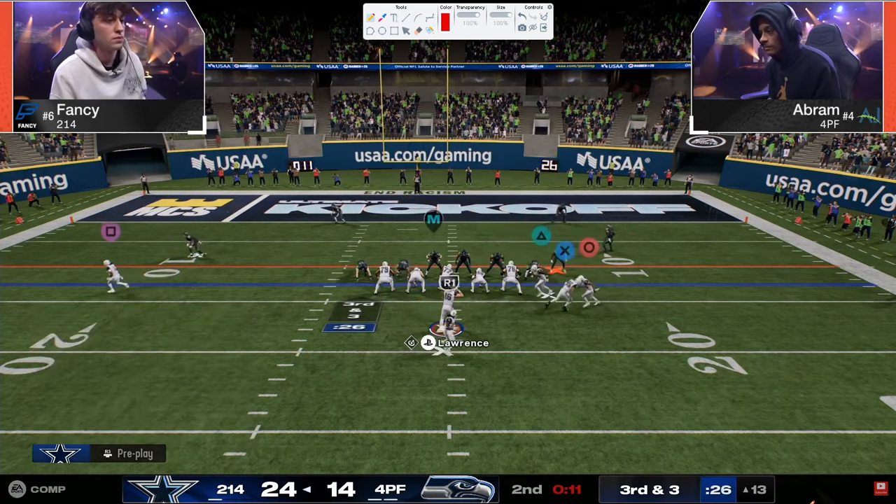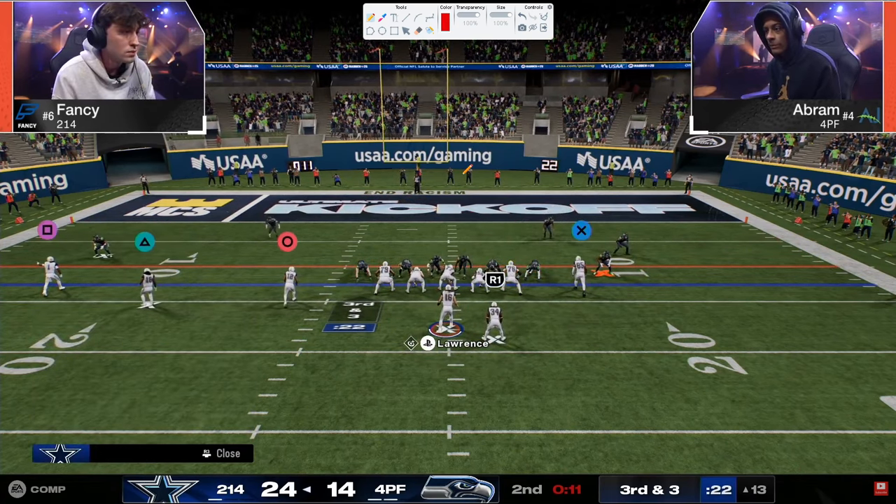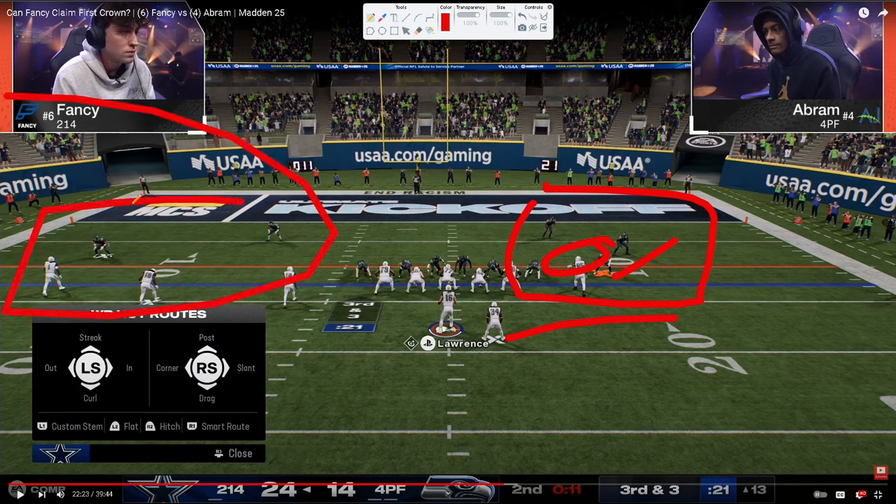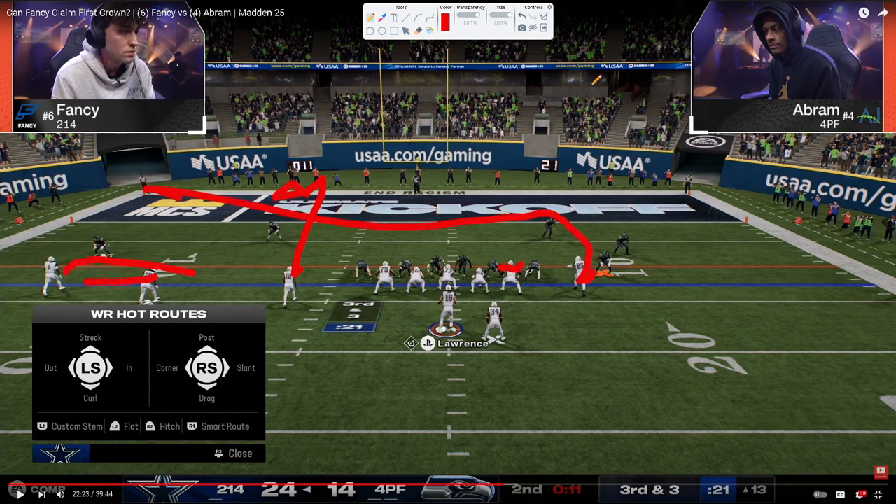Third and three. If you're Fancy, you're trying to score right here. He loves this trips — pretty much every time he's in a red zone. This is another reason why audible around is really good. He starts Bunch Right — look at this slot corner. This is another reason why Dollar is good because you never have to deal with this. The slot corner is not flipping for whatever reason. So now you have four people over two and two people over three — this is super good.